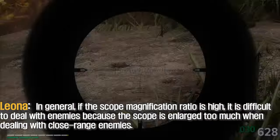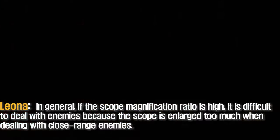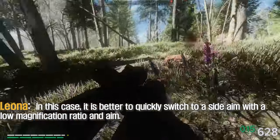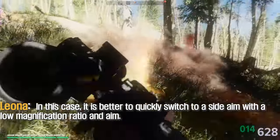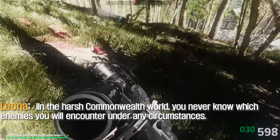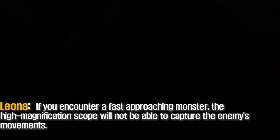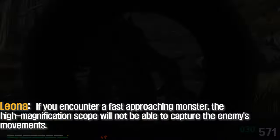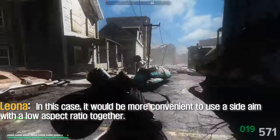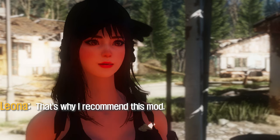In general, if the scope magnification ratio is high, it is difficult to deal with enemies because the scope is enlarged too much at close range. In this case, it is better to quickly switch to a side aim with a low magnification range. In the hard, rough world of Fallout 4, you never know which enemies you will encounter. In particular, Fallout 4 has a lot of fascinating monsters — if you encounter a fast-approaching monster, the high magnification scope will not be able to capture the enemy's movements. In that case, it would be more convenient to use a side aim with the lowest vibration.